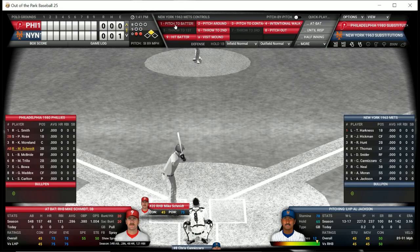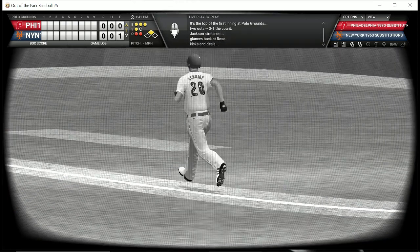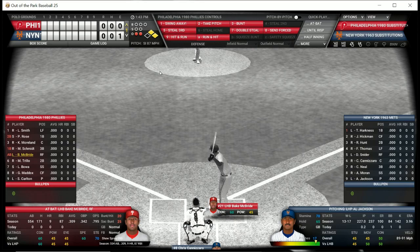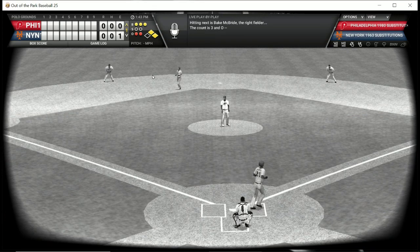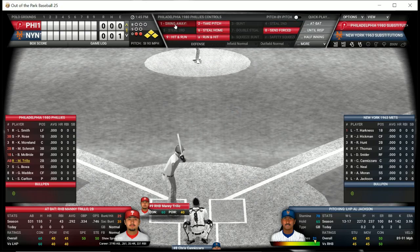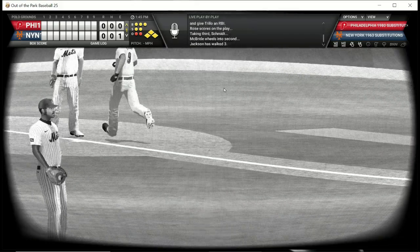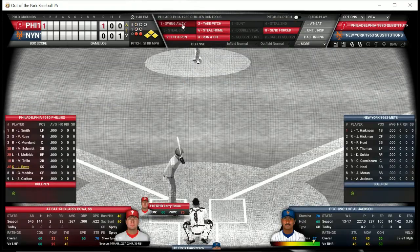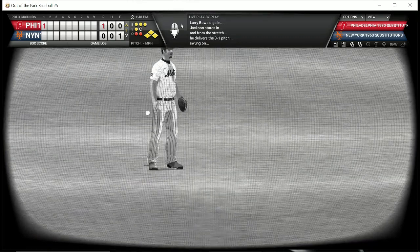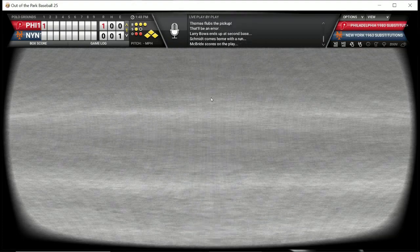That brings up Mike Schmidt — Michael Jack Schmidt — and he is going to walk, so Mike Schmidt goes to first base. That brings up Bake McBride, and there is a walk, which loads the bases. The Phillies have the bases loaded with two down and Manny Trillo is the batter. He walks in a run — Al Jackson walks in a run — and the Phillies have a 1-0 lead. Larry Bowa is the batter, gets a base hit, and there's an error on the outfielder — truly this is the 1963 Mets.